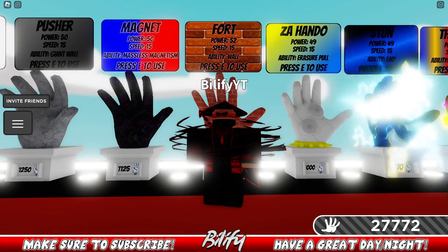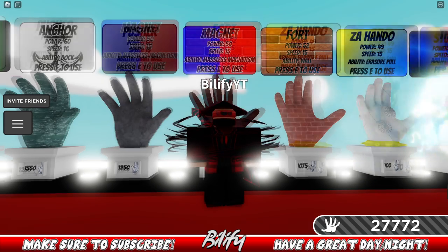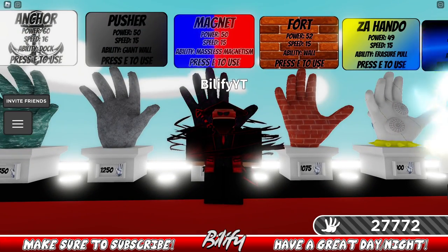Fort — this is more of a fun glove. It's not one people use seriously, so every glove in the game basically counters Fort. Next is Magnet — a very fun glove that can trigger a lot of people. Starting off with counters: Ghost works against Magnet.